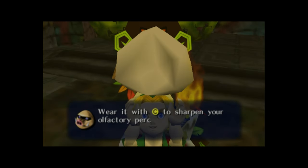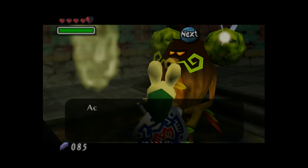The Mask of Scents heightens Link's sense of smell in order to track down mushrooms that can be used to make blue potions.